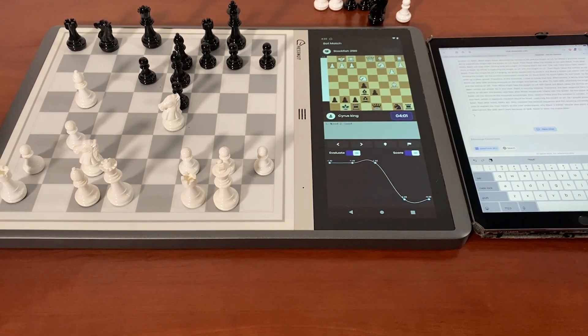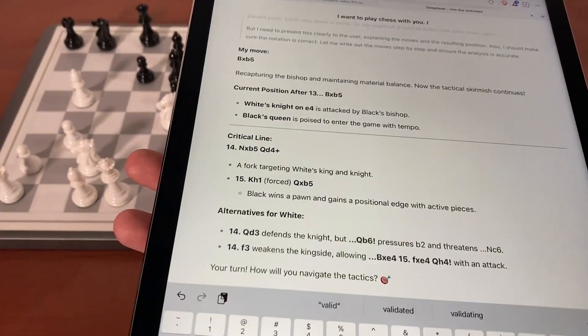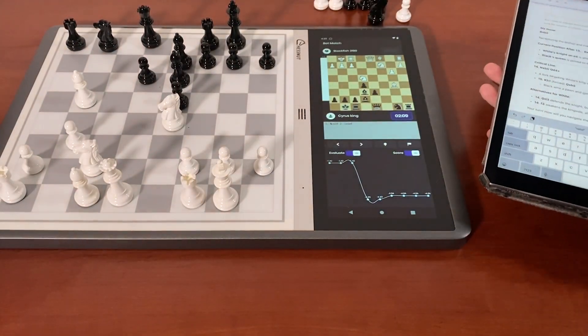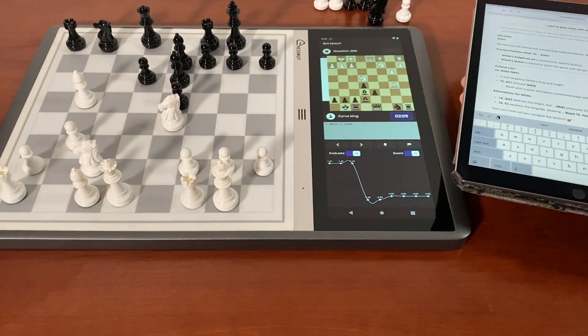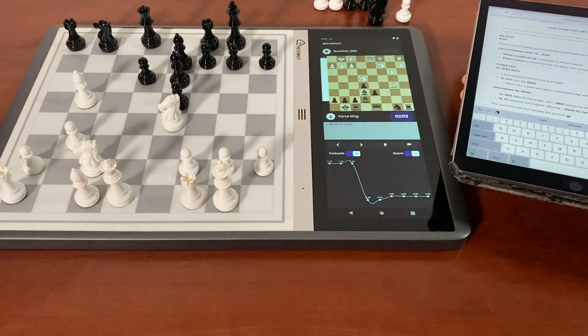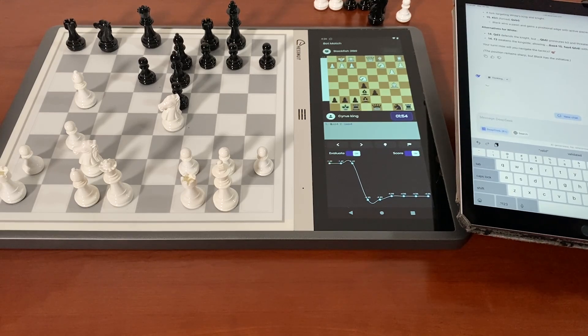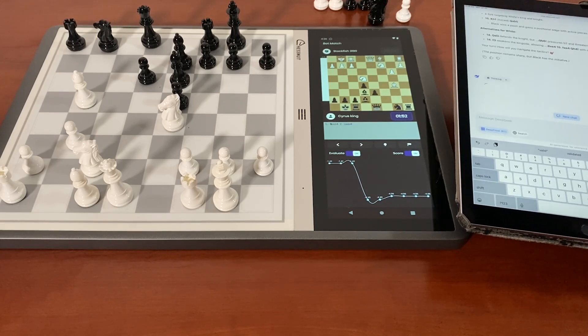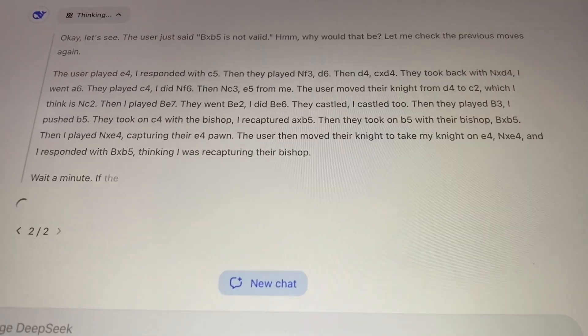The only issue is that when you're using this model, after a couple of moves you're going to get 'server busy' errors, which makes it difficult to complete the game. Here it wants to break the rules — it says bishop takes b5, but you can't do that. It just gave me a free piece; there's no way it can actually capture b5. It did play better than I expected, but this is where it actually stopped. I told it the move is not valid — let's see if it can come up with something else.